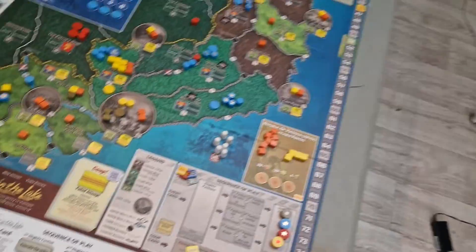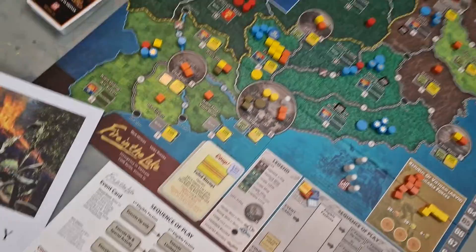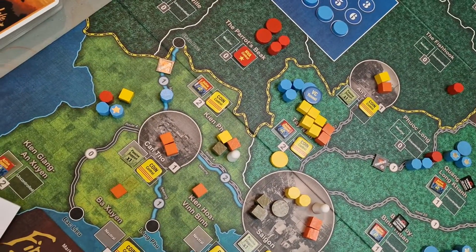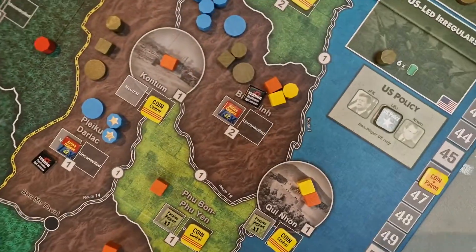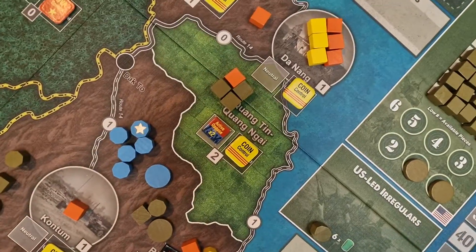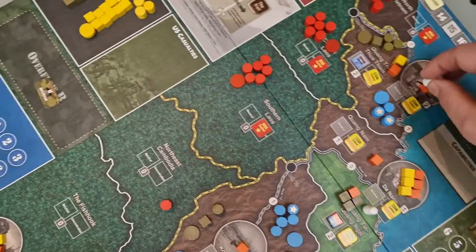The US player goes first, so we'll figure out where we can pacify. Saigon is a gimme — US troop, police, and COIN control — so we're doing that one first. Then scanning the map: Can Fong, which I placed on the airlift with that police officer, is an option. Binh Dinh we cannot do because it does not have COIN control. Quang Tri does have COIN control. Quang Tin has a US troop, police, and COIN control, so we're definitely doing it there. So we'll do Quang Tri as the fourth space — up to a total of four.